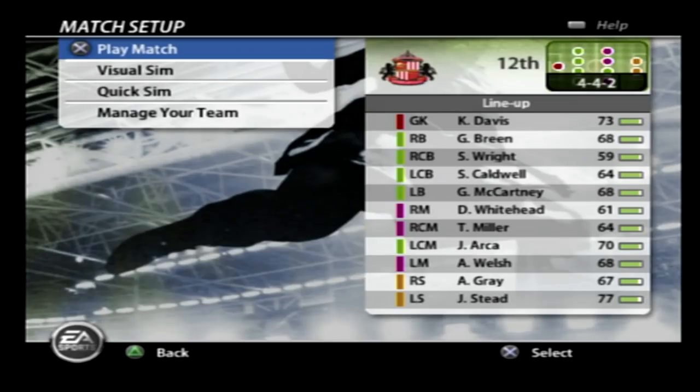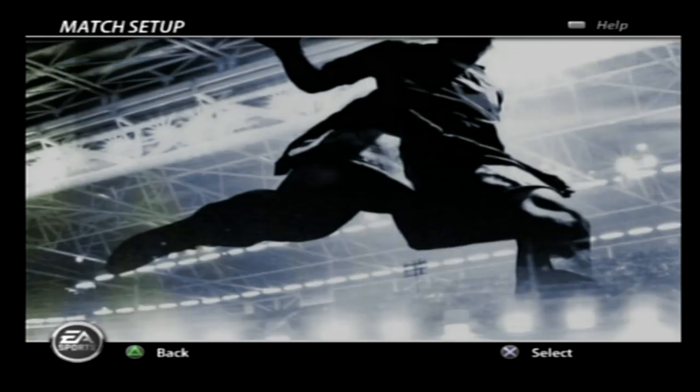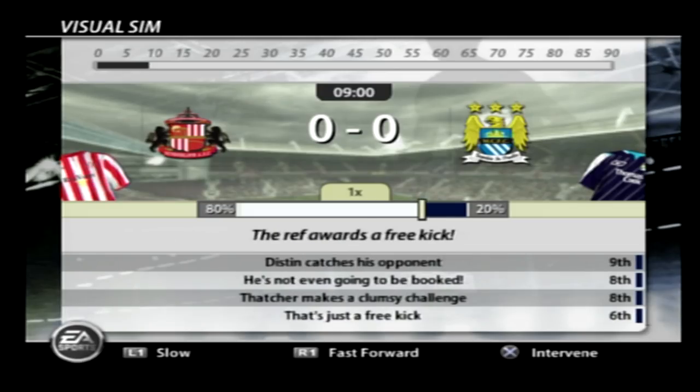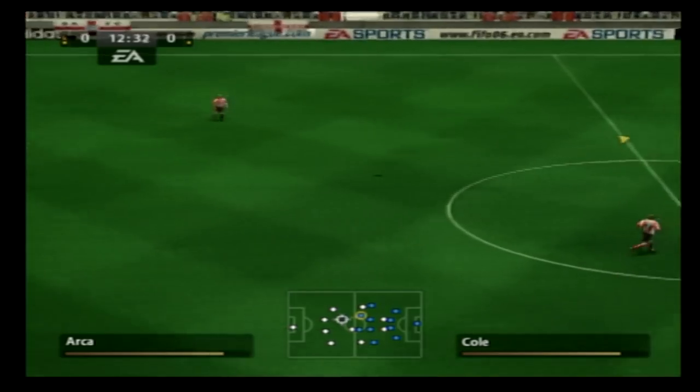In terms of playing the games, you could do the visual sim, quick sim, or manage your team. We'll start with the visual sim and then jump into the game. As you can see you can slow it down, fast forward, or intervene as well — you can even fast forward this, which you can't do in FIFA 21. Let's intervene here and finish this game off to see what the gameplay is like.